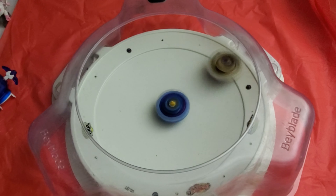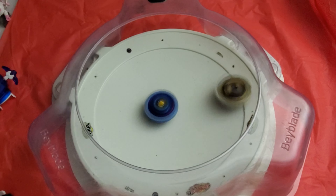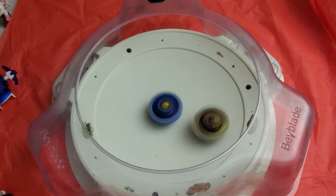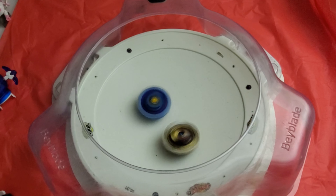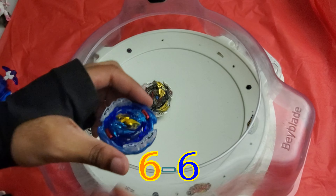I'm trying so hard to tilt launch so that I don't waste all of Valkyrie's stamina, but it really seems like tilt launching doesn't really help in general, which is kind of sad considering everything with Valkyrie. And Ragnarok wins that round with a spin finish.